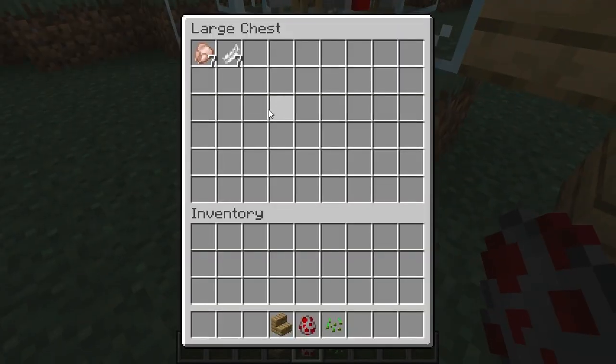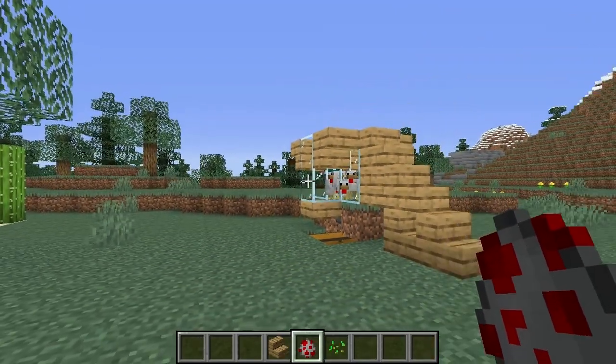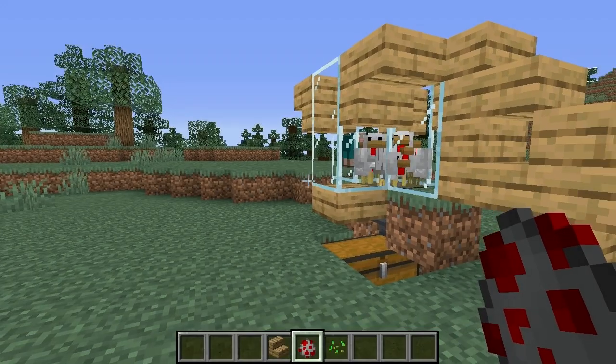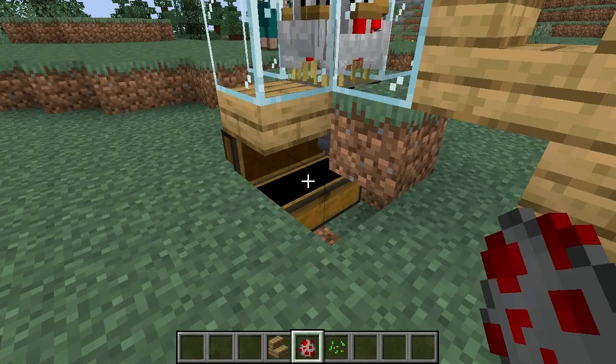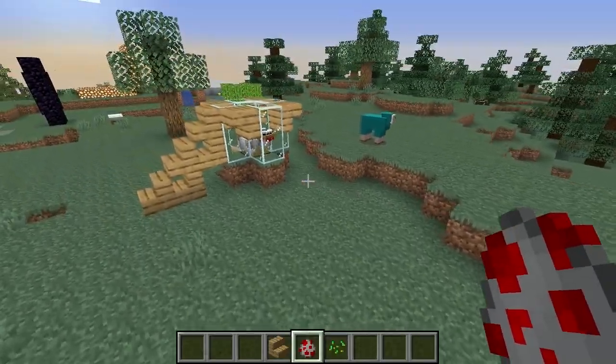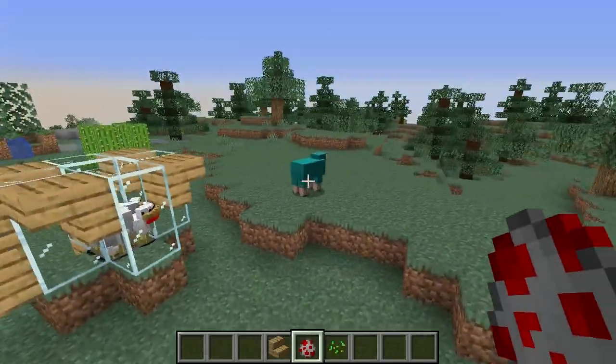Otherwise you just wait and eventually eggs will start populating here. Me personally, I might only put like four chickens in there just to make sure they don't kill each other. But all you actually need is one. You can make multiples of these — like four stations with four chickens in each one — and get a bunch of eggs going. Yeah, that's a great idea.